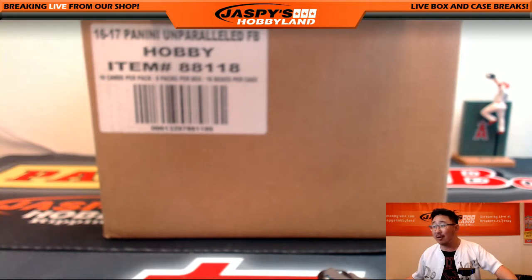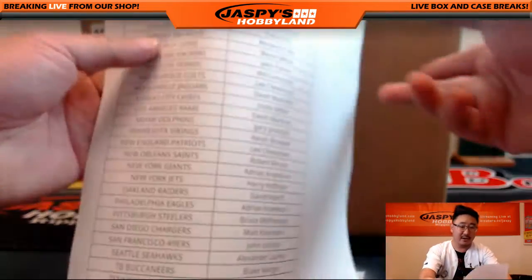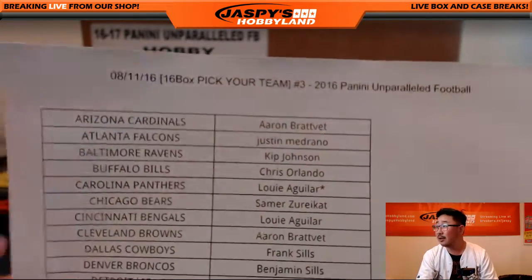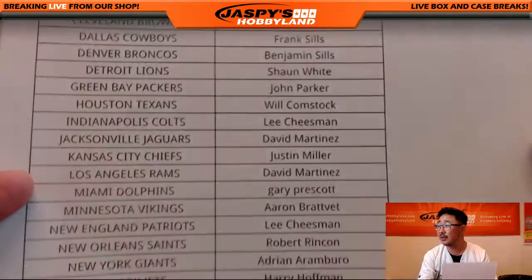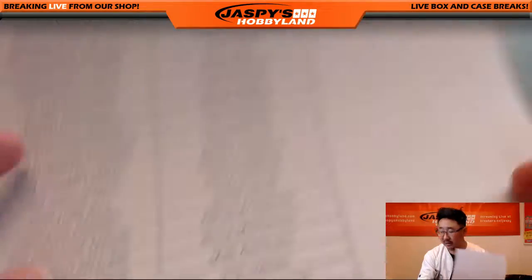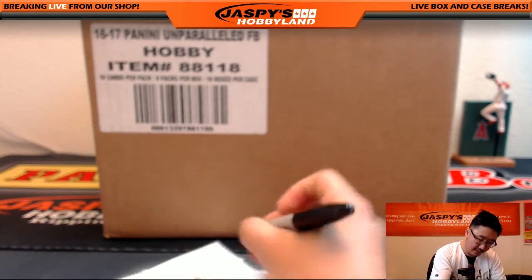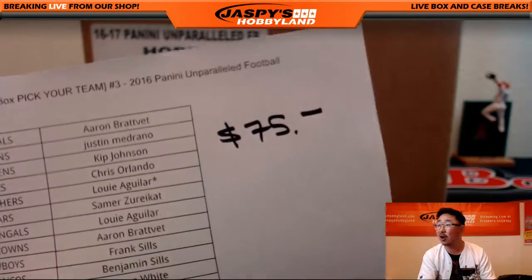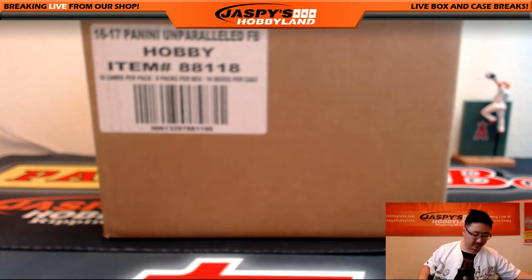Hi everyone, Joe for Jaspi's Hobbyland here. We are doing a very exciting break — all 16 boxes of Panini Unparalleled Football. This is pick your team number three, a brand new release from yesterday. Big thanks everybody for getting in on this action. At the end of the break, I'm going to randomize everybody's names and the person on top wins $75 of break credit. Good luck!